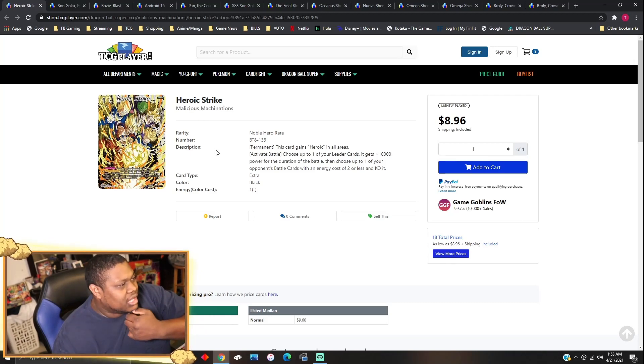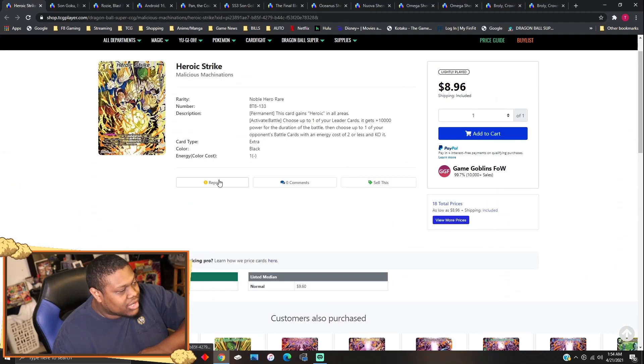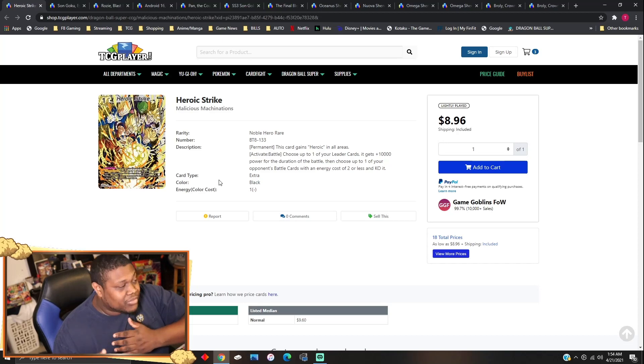Heroic Strikes came out of Malicious Machinations. It's a black card — you really can't tell from the artwork, there's so much going on. Permanently this card gains Heroic in all areas. Activate Battle: choose up to one of your leader cards — it gains 10K power for the duration of battle — then choose up to one of your opponent's battle cards with energy cost two or less and KO it. It's about $8 to $9 right now, so if you have some, go ahead and sell them.